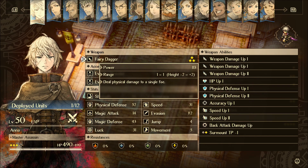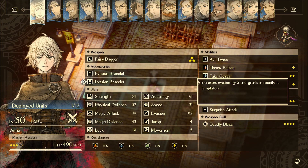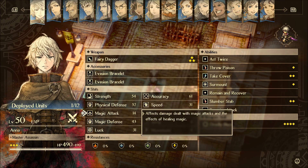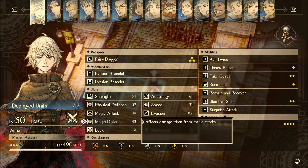What she doesn't have in damage, she makes up for in utility. Physical defense is pretty good — middle of the road. Magic attack is terrible, which means that whenever she's throwing items, she's not really going to be doing that much damage with them. Her magic defense is passable — not great, but okay.